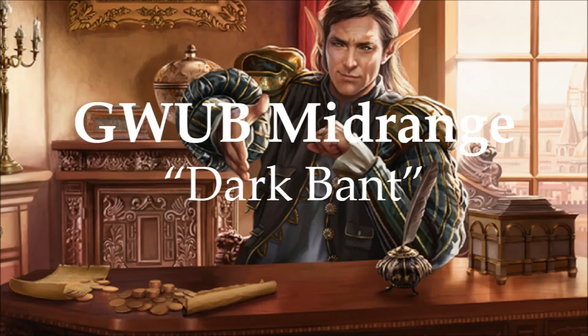The last deck we'll talk about today is Dark Bant. Dark Bant is the best of everything — it has the best creatures: Leovold, Emissary of Trest; True-Name Nemesis; Vendilion Clique; Restoration Angel; Siege Rhino; Titania. The best creatures across those four colors — everything but red. You've also got Birthing Pod to find those amazing creatures and Mana Dorks to ramp them out. You also have the best removal: Swords to Plowshares, Abrupt Decay, Council's Judgment. The best interaction on the stack: Counterspell, Daze, Evasive Action, Miscalculation. And one of the best card advantage engines in Skullclamp, where you can clamp your dudes and keep drawing.